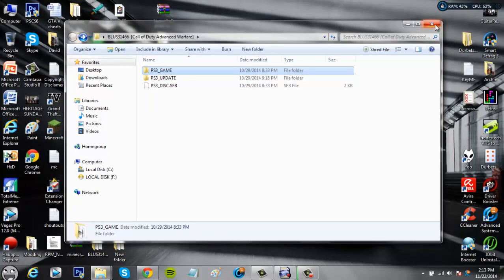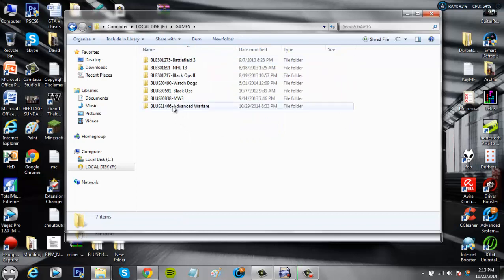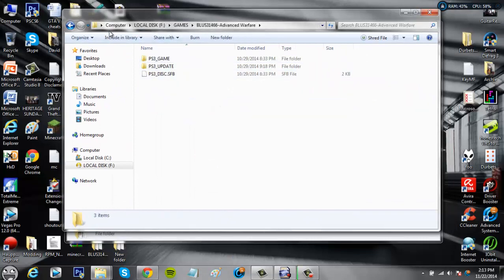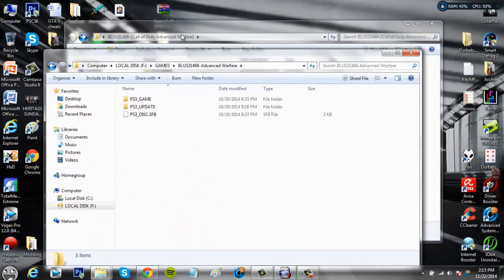Next you're going to need to put it on your external hard drive so you can play it on your PS3. My hard drive is right here and in here I have a 'GAMES' folder in capital letters. I've dragged Advanced Warfare in there and renamed it. That's what it looks like once it's in your external hard drive.